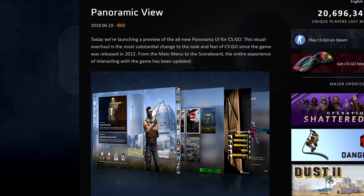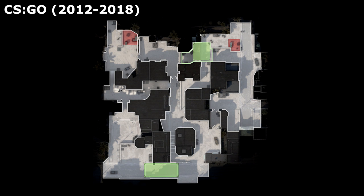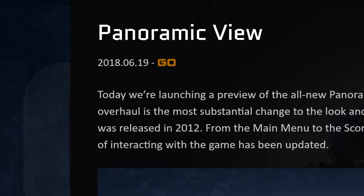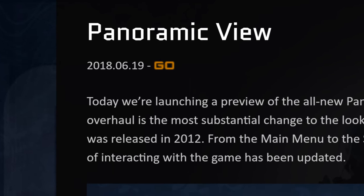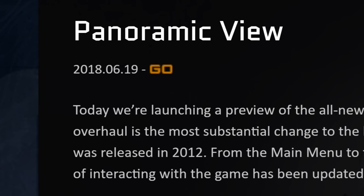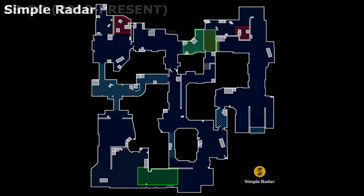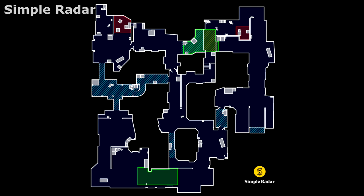But it wasn't until Panorama in 2018 when the levels got the simplified, colourful radars that we all see in-game today. Normally things feel more recent than they actually were to me, but with these new radars I feel the opposite — like we've had them since forever. I can't imagine returning to how things were before. But something else deserves credit for inspiring these changes: Simple Radar, a project that's been underway since long before Panorama's radar design rolled out.